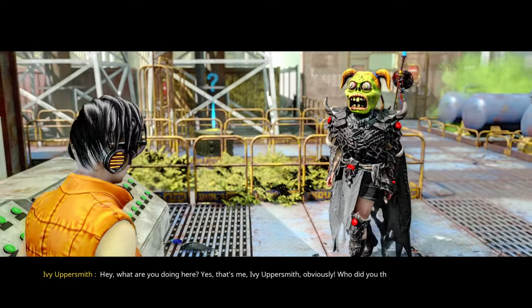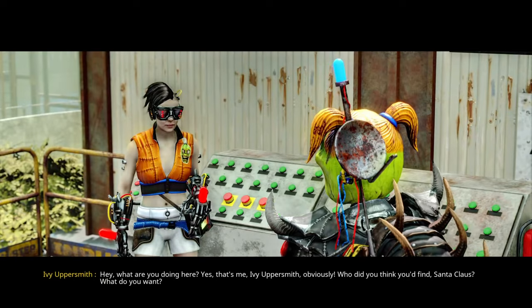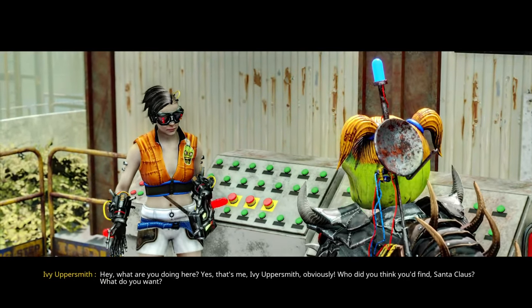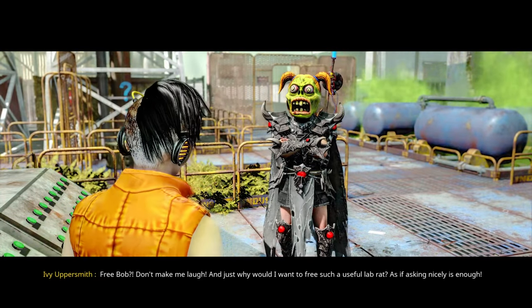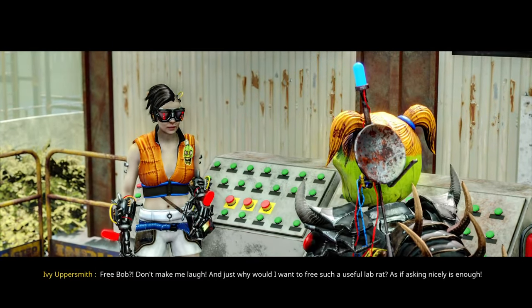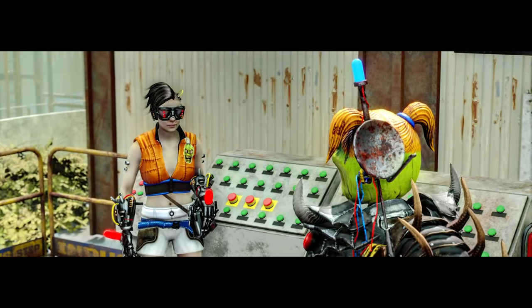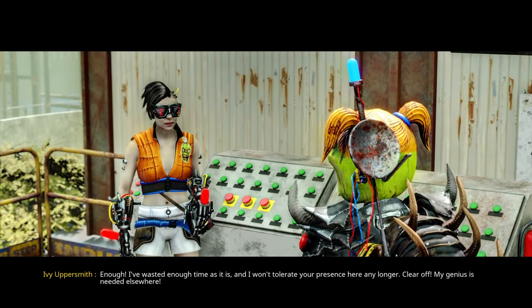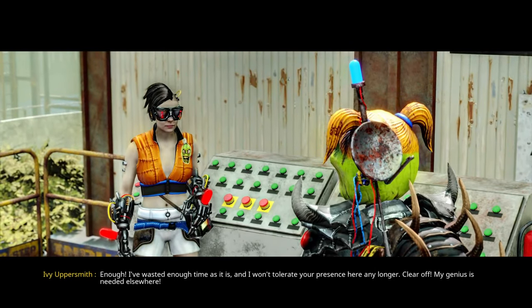Hey, what are you doing here? Yes, that's me. Ivy Uppersmith, obviously. Who did you think you'd find? Santa Claus? What do you want — free Bob? Don't make me laugh. Just why would I want to free such a useful lab rat? As if asking nicely is enough. I've wasted enough time as it is, and I won't tolerate your presence here any longer. Clear off. My genius is needed elsewhere.